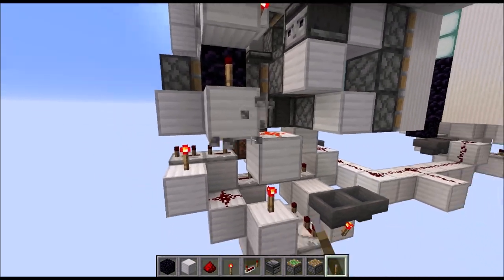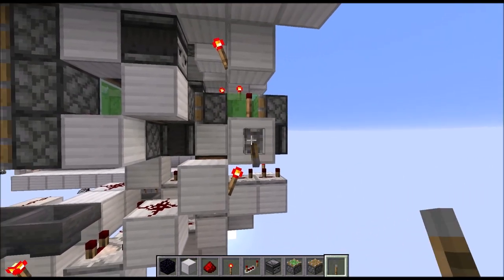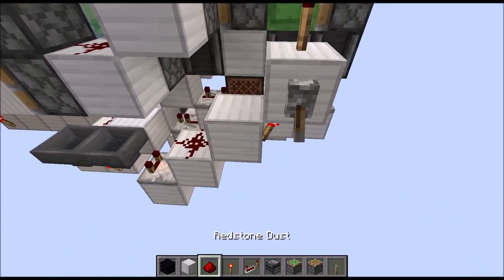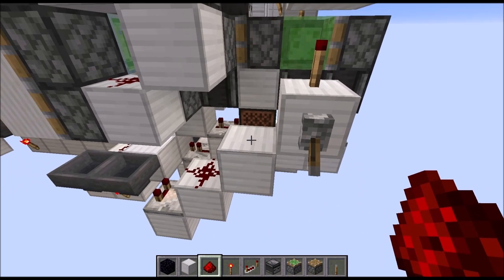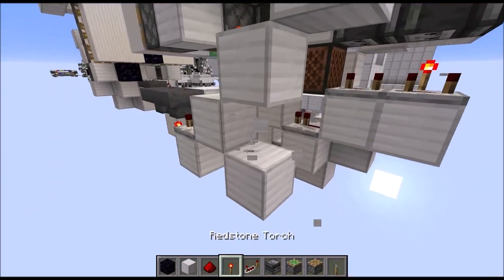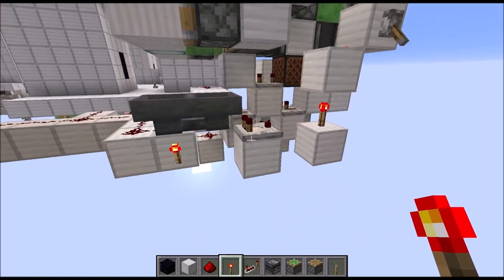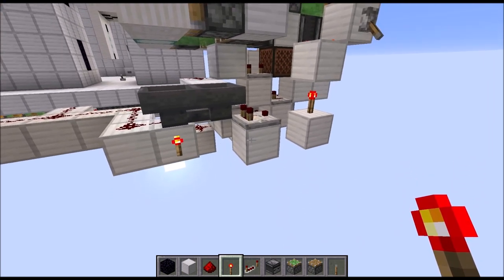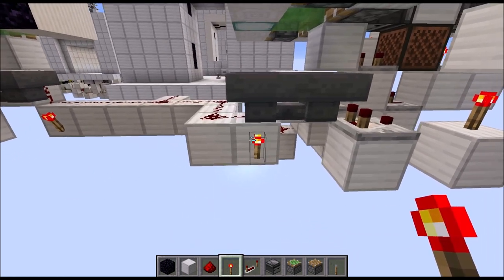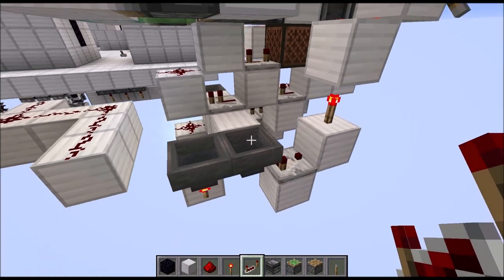Now let's remove the lever again. Go to the back side and place the lever there, turn it on. We are doing more or less the same. So first let's remove the torch down here, place the redstone wire on top. Remove this redstone wire there. Then a block down here with a torch. Then remove this block and once more move this comparator with the block, the two hoppers, the two blocks behind them, and the torch and the redstone wire diagonally in this direction. The end result should look like this.